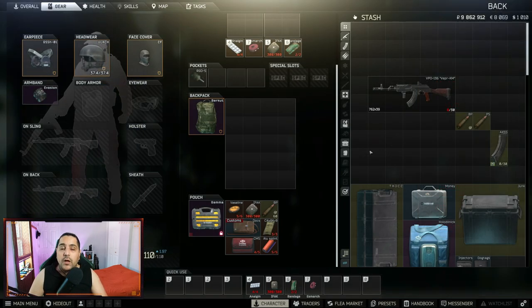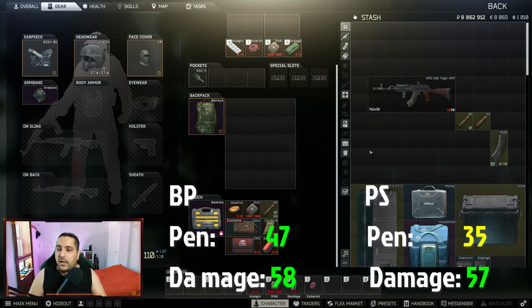Let's touch on what ammo and magazine you should use. For ammo, use either BP or PS — don't use anything under PS, it's not worth it. BP is hard to come by right now, you have to craft it or find it in raid, but if you have it, put five or ten rounds on top of your magazine. That way you can either kill people with it or shred their armor and finish with PS. The newly buffed PS has 35 penetration and 57 damage — pretty good for early to mid wipe.